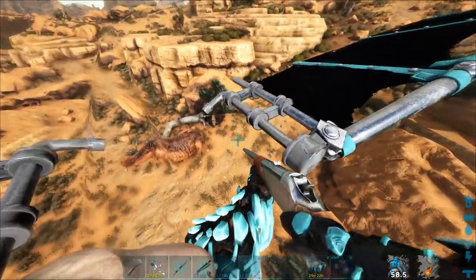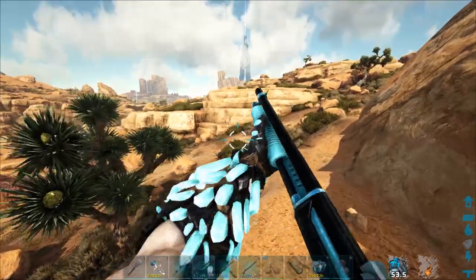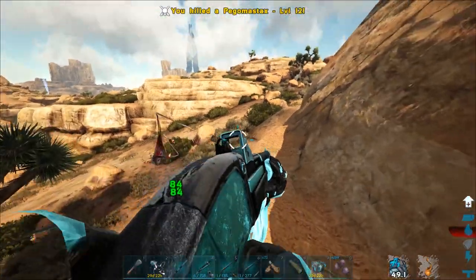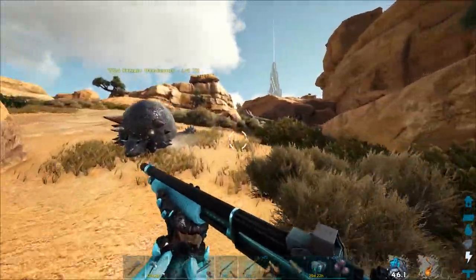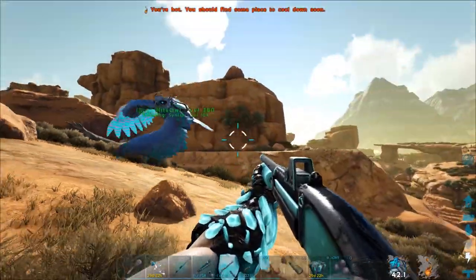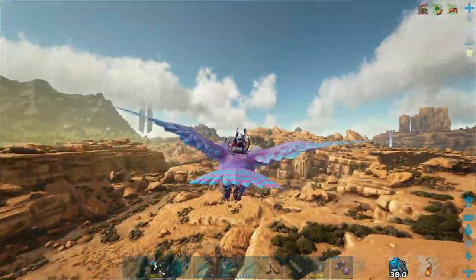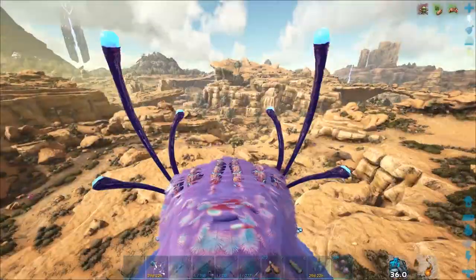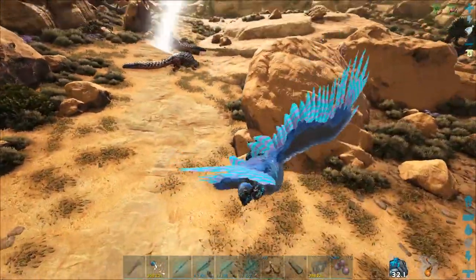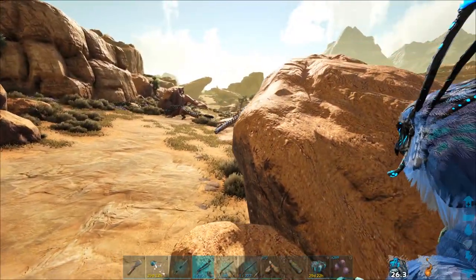Now we gotta move away from it just in case. There are thorny dragons and everything bad everywhere. We got another Pego, and it's dead — it turned into like a Pego noodle or something. Let's get up there. This thing's down, we just gotta make sure nothing hits it. Let's go over here and get these thorny dragons aggroed. I might be able to hop off and just shotgun them before they do anything.